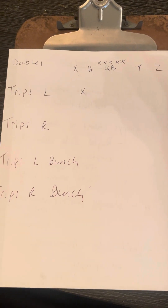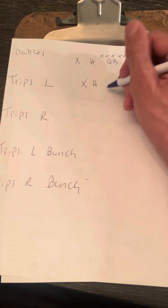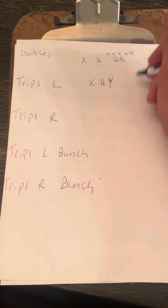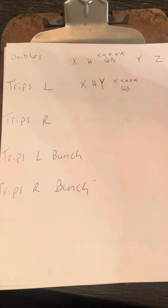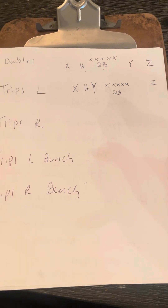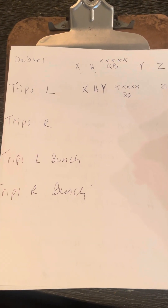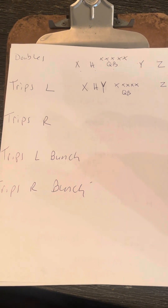Trips left: X will still be outside, furthest left. H is now in the slot between X and Y, who comes across. So it's X, H, Y on the left side — here's your offensive line, here's the QB — and now we only have Z alone on the outside to the right. Trips left: three receivers to the left.